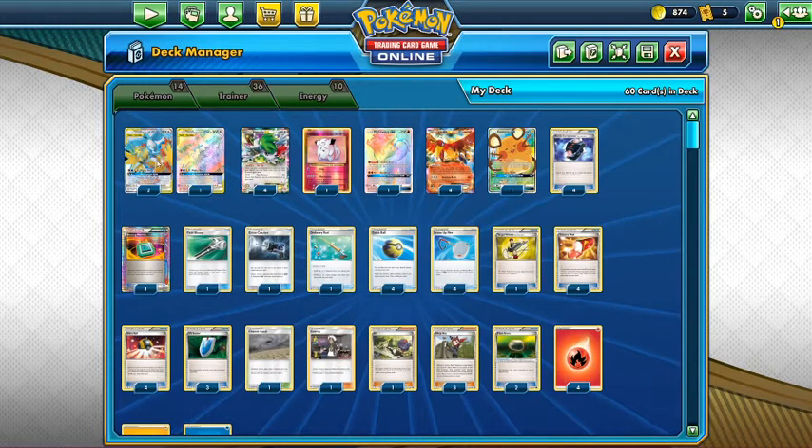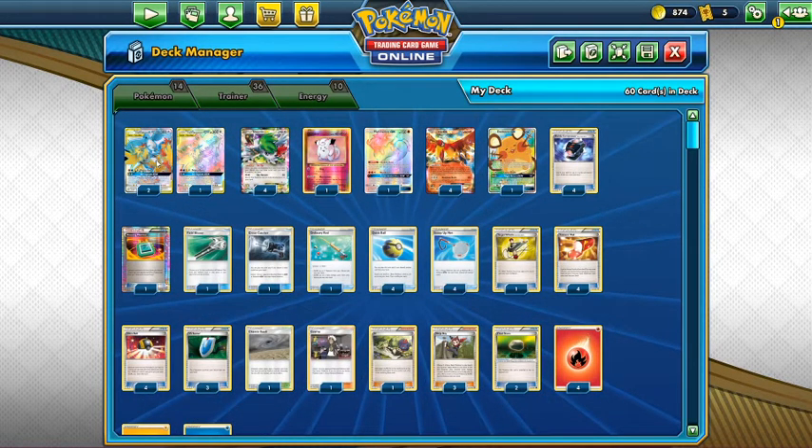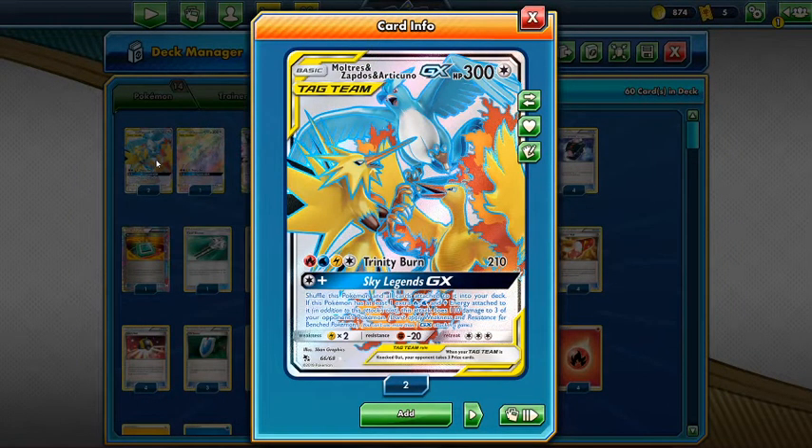That deck is actually going to be using the Bird Trio, so we're going to be using Moltres, Zapdos, and Articuno as our main attacker. Typically we're just looking to either knock something important out with our 210, but most importantly we're looking to Sky Legends GX. With this attack, what we're trying to do is knock out a couple of Shaymins — ideally if we can knock out three of them, that's just the best situation ever. You could take six prizes off of that. But typically we're just wanting to take some prizes off that, soften something up that's maybe a three-prizer, hit for 210 on our next attack and win the game. We're trying to take advantage of the amount of bench setup in the Expanded format with this GX — a massive 300 HP.